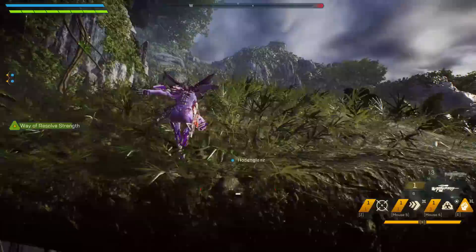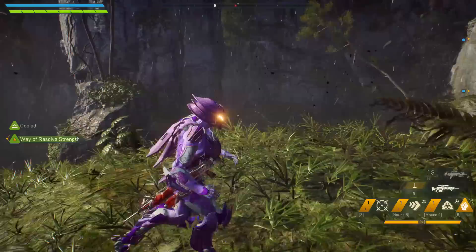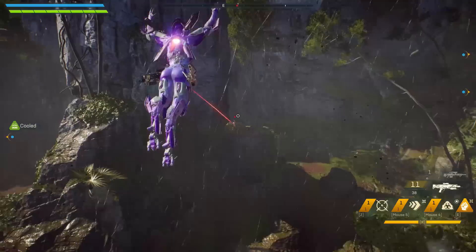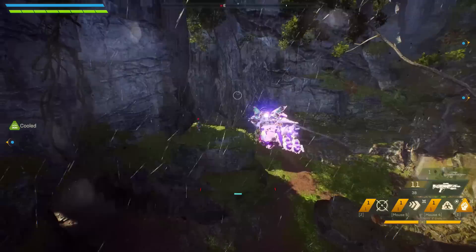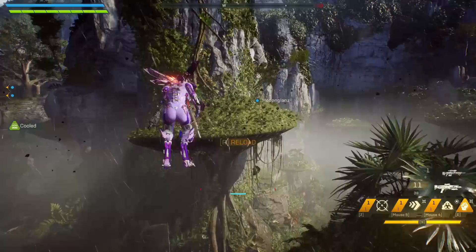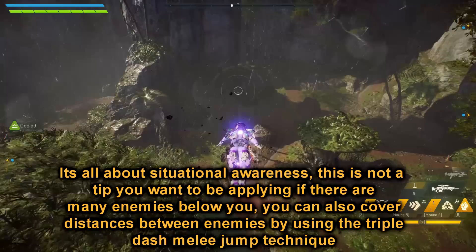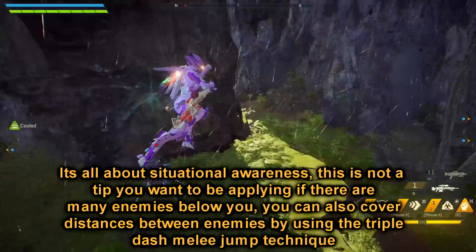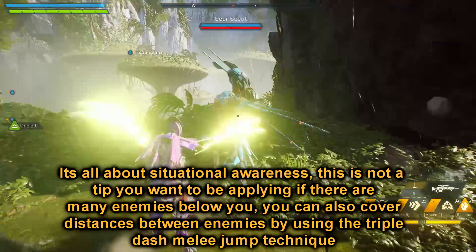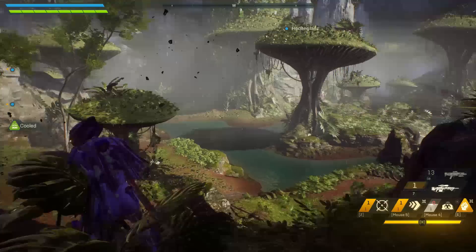Let's talk about the next advanced tip. This one involves flight, snipers, and pushing enemies. Let's say you need to cover a big distance from one enemy to the next. Jump, activate flight once, and if the enemy shoots at you use your dodge ability. Cover the big distance while dodging every chance you get so enemies below can't hit you. When you're close, cancel your flight and do a double melee jump or one melee jump to close the final distance to the enemy you want to destroy. That's basically what I like to do when I need to cover long distances.